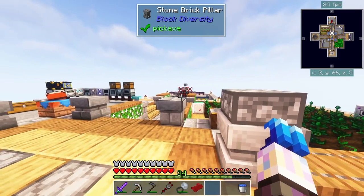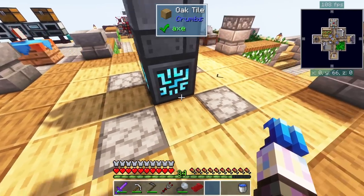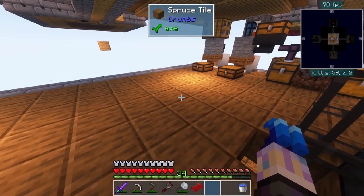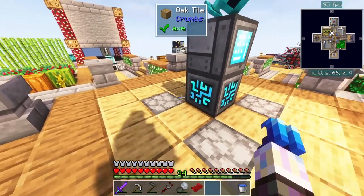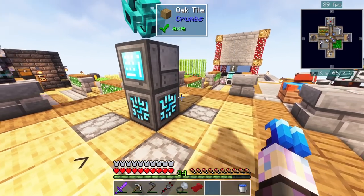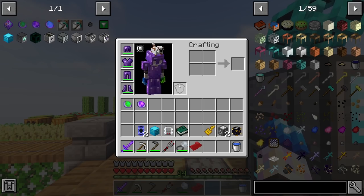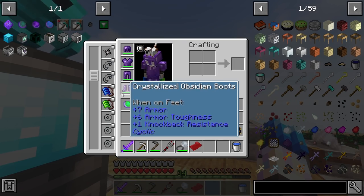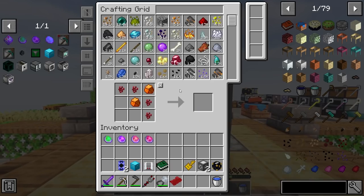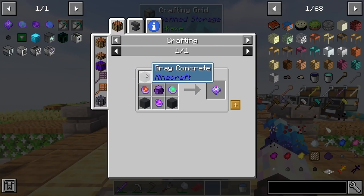I also changed our teleport location so if I fall through again I should land on this platform down here. DarkHosto knows about the issue and hopefully that'll get sorted out at some point. With these charms, we can make the master charm talisman which handles poison, weather, fire, and void protection all in one. I think we have pretty much everything we need.